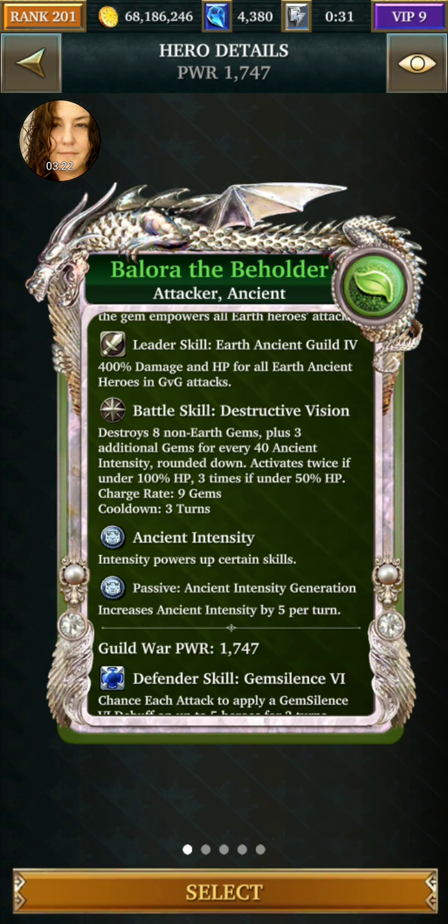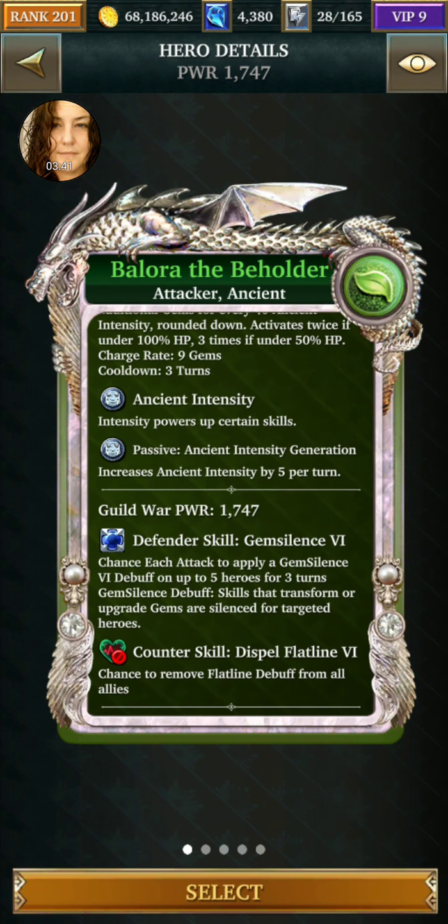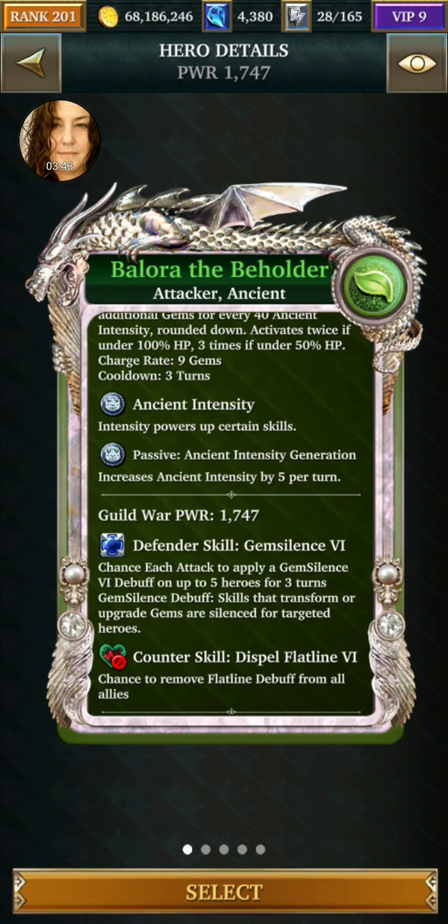She creates extra gems for 40 intensity, destroys eight once, then twice if you're not fully healed, and three times if you're under half. She increases ancient intensity and dispels flat line.